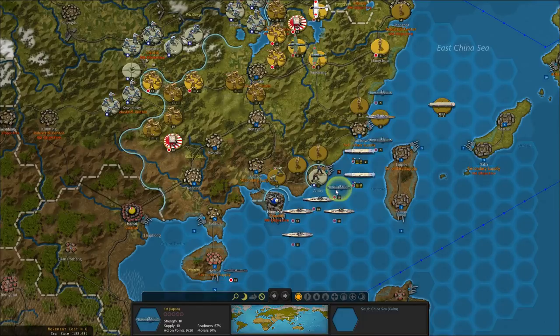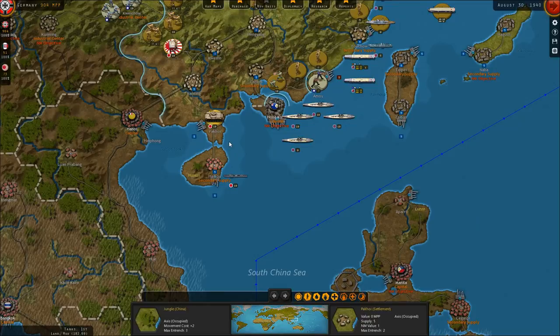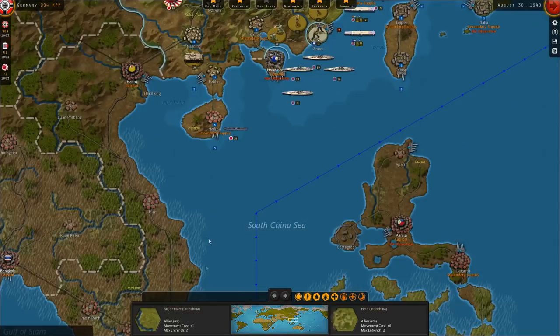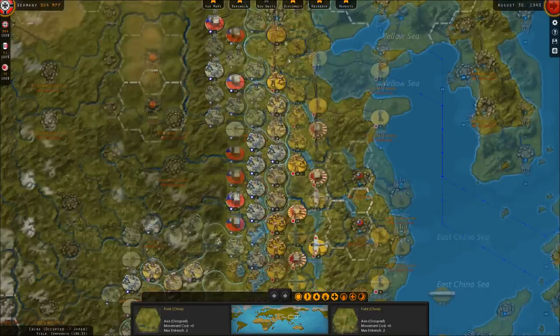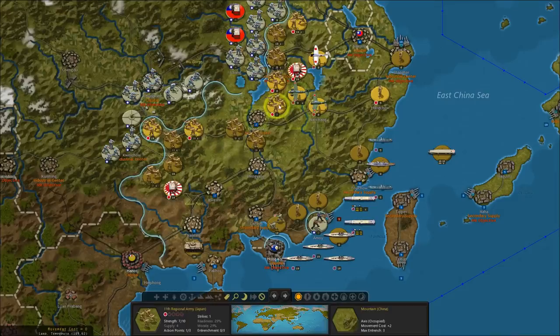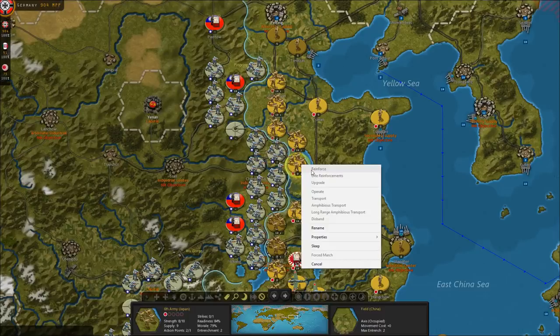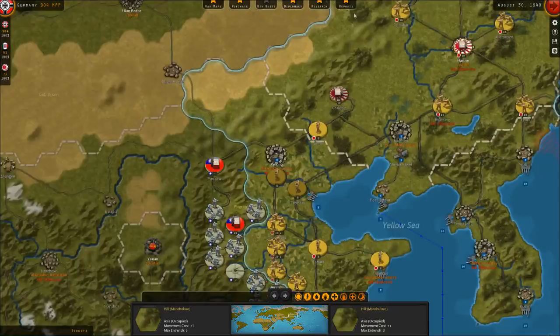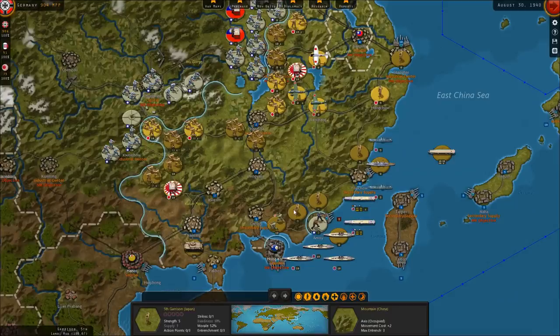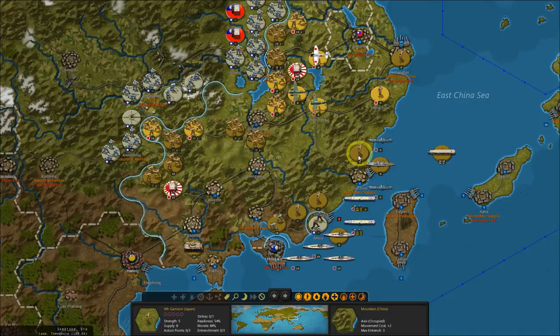This first Japanese force we're going to land here. These tanks we're going to move to the border with Indochina, and hopefully they can just sweep down Indochina and conquer it. We really need to figure out our garrison situation in China to prevent additional uprisings. We can really only deal with one uprising at a time.